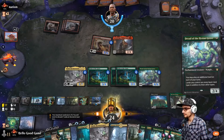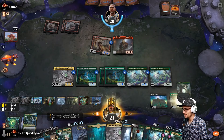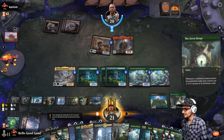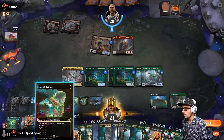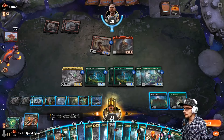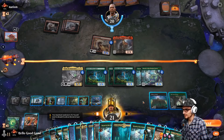Another Grovemaster, why not? We can start playing Euros on top as well, with Scheming Symmetry in hand. So you can see just how out of control this gets — we can play our whole deck as much as we want. Like, literally, there's nothing stopping us here.